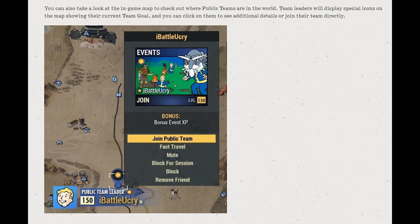You can also take a look at the in-game map to check out where public teams are in the world. Team leaders will display special icons on the map showing their current team goal, and you can click on them to see additional details or join their team directly.